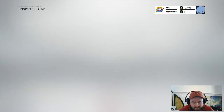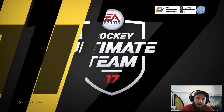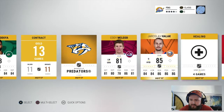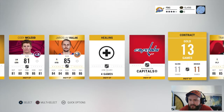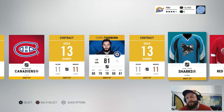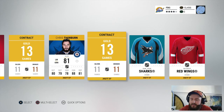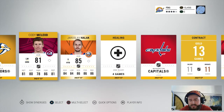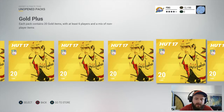Starting with the eighth pack since it's my birthday. I always like to skip the animation on the first one. Okay, so nothing great so far — Yaroslav Halak and a Travis Zajac. Those are gonna be the best pulls of this pack, which is unfortunate, but we'll get a good amount of consumables. On to the second pack.